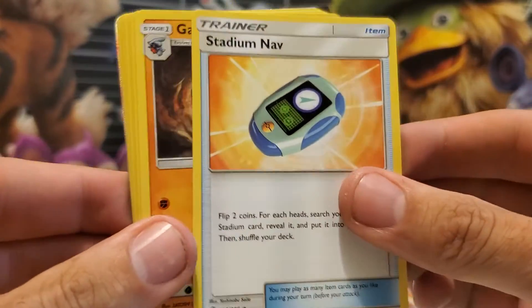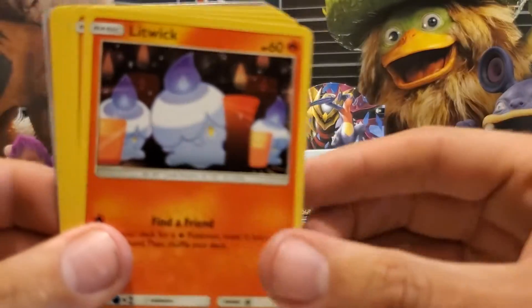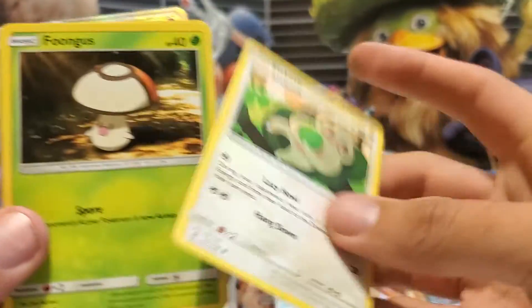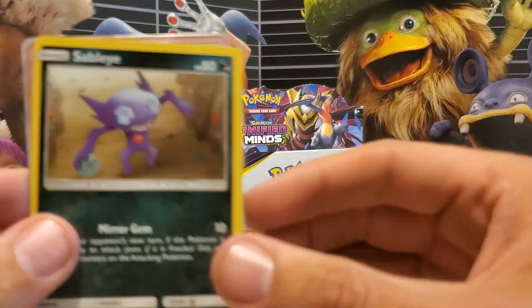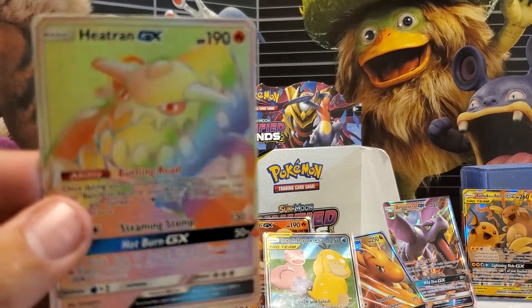Leaf Energy, Stadium Nav, Gabite, another Cherish Ball, a Litwick, Gilbert and Ernie, Slakoff, Fungus, Hone Edge, Reverse Holo Sableye, and Detran GX again.